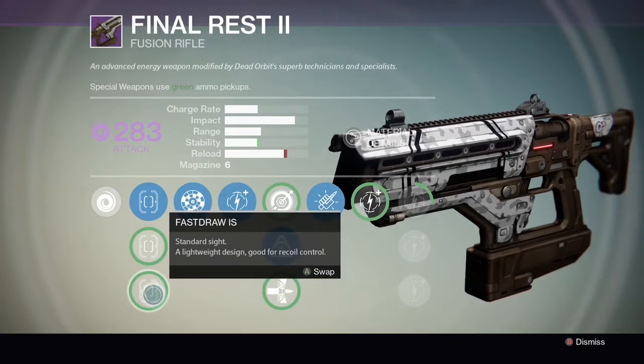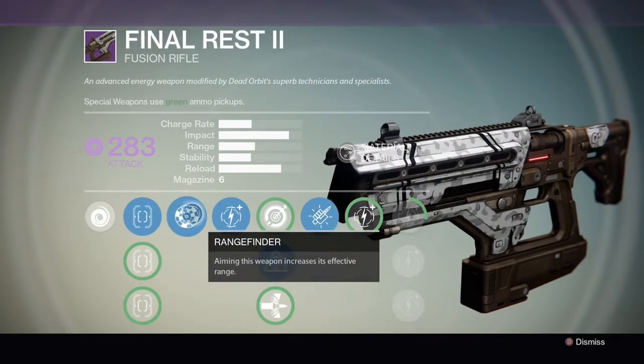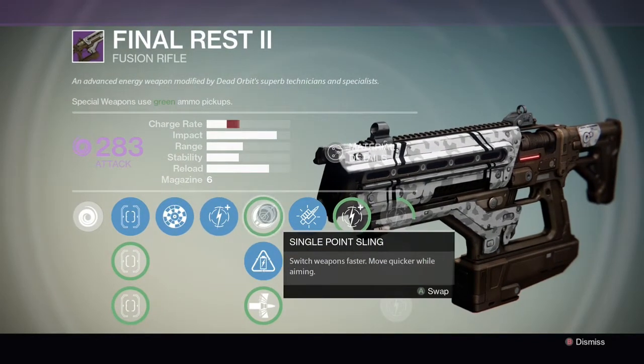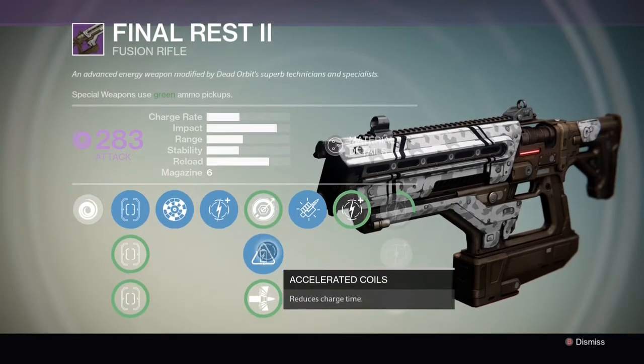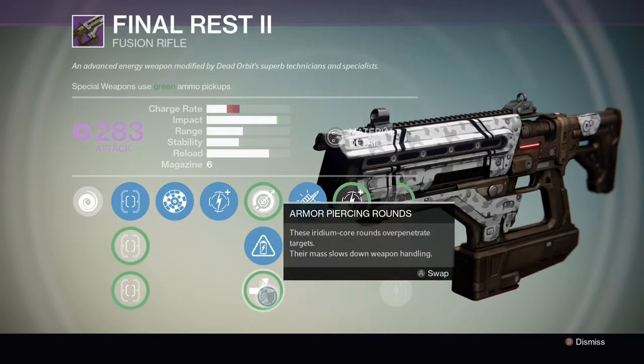Final Rest II, which you can get from Dead Orbit or via drops. This drop came with the range finder — a very useful perk — single point sling for faster switching and aiming, accelerated coils for reduced charge time, and armor piercing rounds as well.